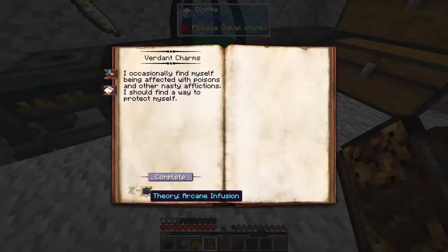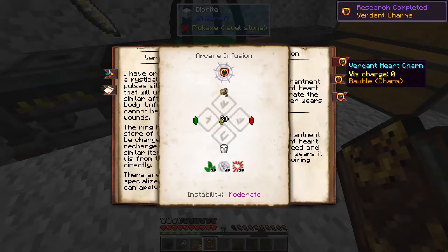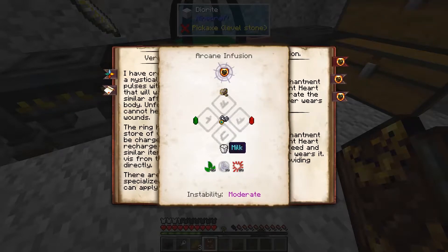You'll need a couple of theories in Arcane Infusion, and once you get that, you can start building them. The Verdant Heart Charm requires a fancy amulet, some rare earths, milk, Victus, and Urba crystals, with Urba, Ordo, and Victus Essentia.